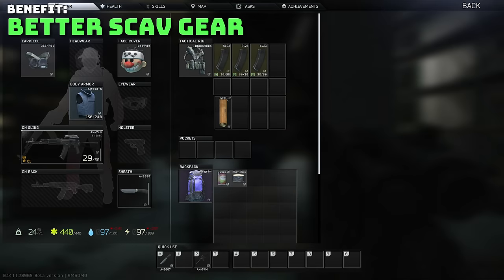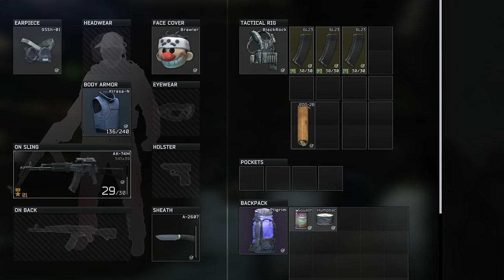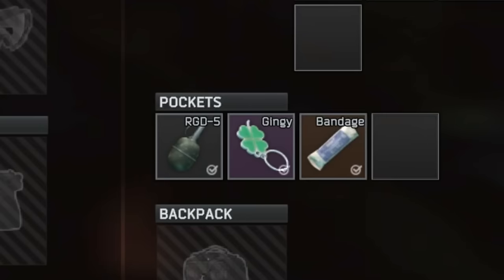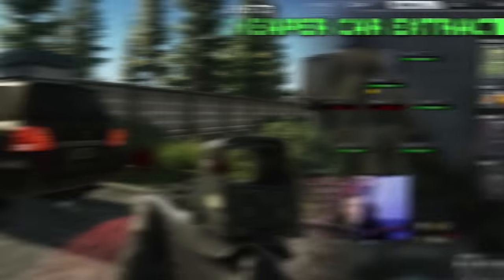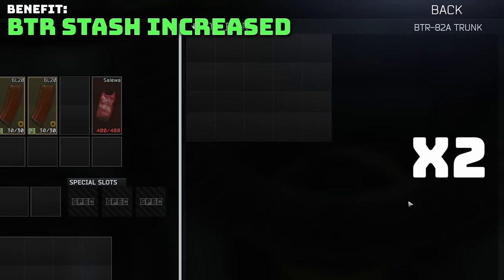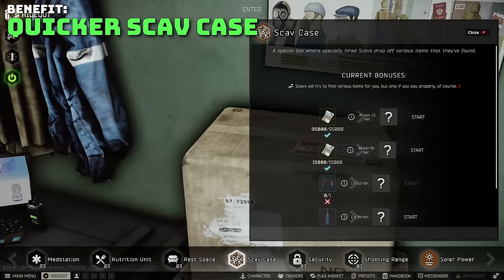Your scav loadout, while heavily RNG based, is also based on your scav rep. The higher the rep the better chance of loading in with something good — Lab's access cards, rare keys, red flares and other items become a frequent occurrence with higher rep, not to mention better armor and guns. There are even some benefits to your PMC with high scav rep: car extracts are discounted, the size of the BTR stash on Streets is larger so you can fit way more in, and the scav case in the hideout is way faster.